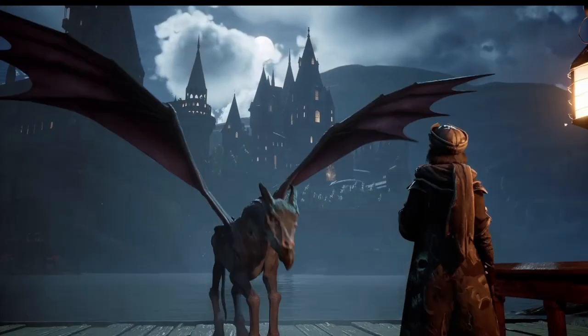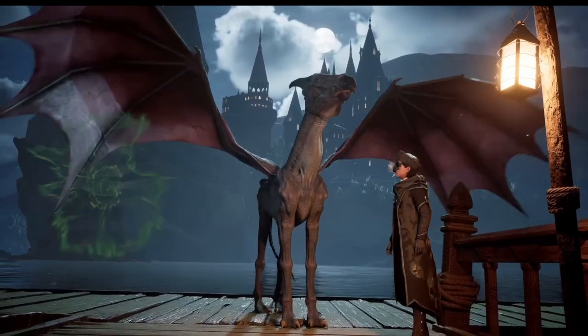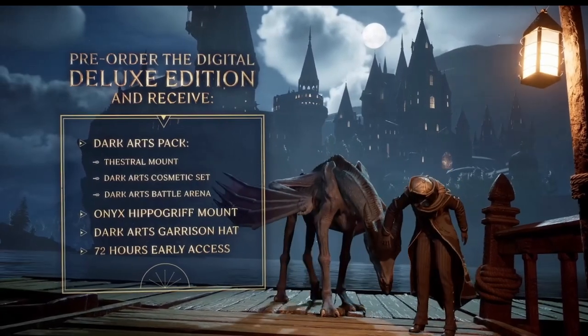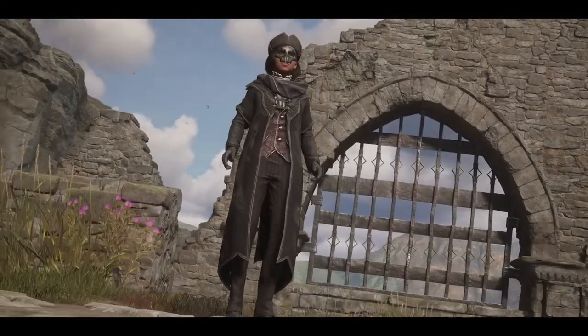Next we have the Deluxe Edition. This edition also comes with the base game and Onyx Hippogriff mount, but on top of that it also comes with 3-day early access to the game and the Dark Arts pack. This pack includes a Thestral mount, which will be the only way to ride a Thestral in-game, the Dark Arts cosmetic set, Dark Arts Garrison Hat, and the Dark Arts Battle Arena.